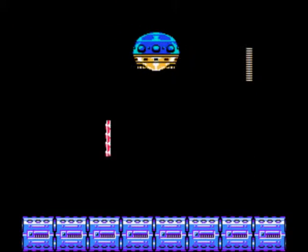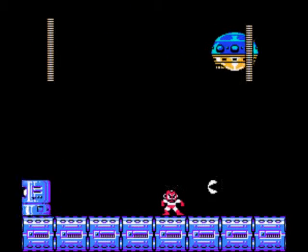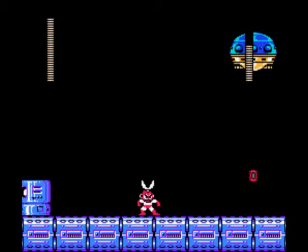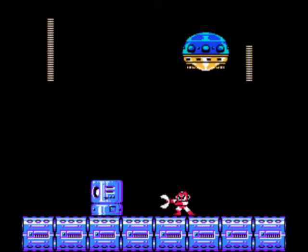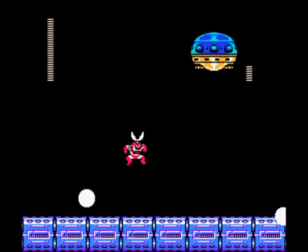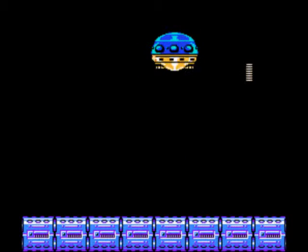The second form: we shoot a Thunder Beam at the bottom platform, which rises up to the top and shoots out a fire bullet - that's how we attack Wiley. If you jump over the fire bullet as it comes out and then shoot a Thunder Beam, the timing works out perfectly so the fire actually hits Wiley. This phase is quite easy. Third up we have Cut Man and his Rolling Cutter - blocks come in from either side of the screen and we use the Rolling Cutter to split them apart so they hit Dr. Wiley.